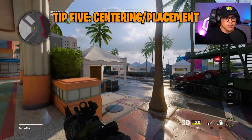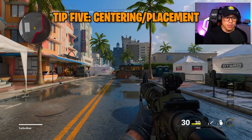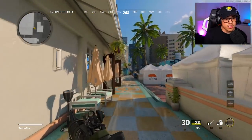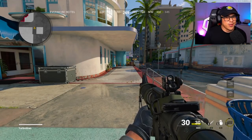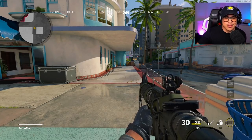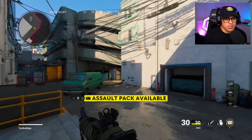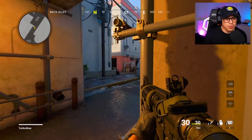The next thing I want to talk about is centering. Centering is that small dot in the middle of your crosshairs. The most important thing is to keep it literally at the center of your screen pretty much everywhere you go on the map. Most players have it slightly down — which is wrong. When you're beginning, it's really important to know these fundamentals. Keep your crosshairs in the middle of the screen as much as possible, and predict where enemies are going to be.